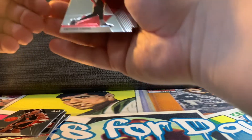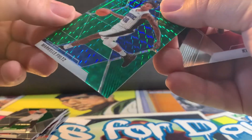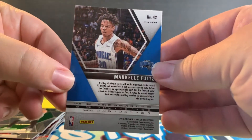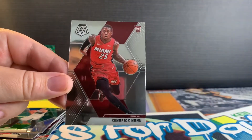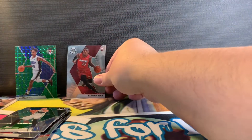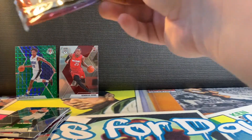We got a Simmons, an Enes Kanter, a Fultz — Fultz Green, our first green mosaic right there, which is a rookie, but I'll take it. And we got a Nance — nice base-looking Nance. I like that. Pack number three coming up.